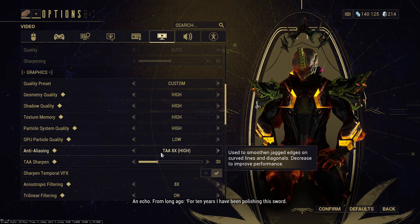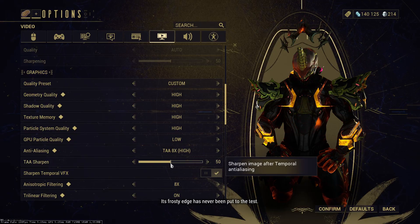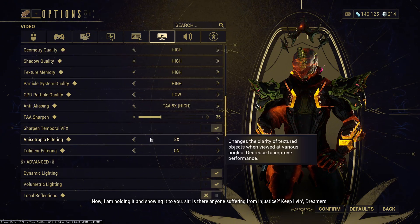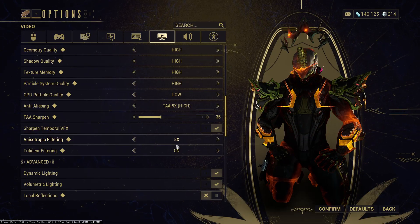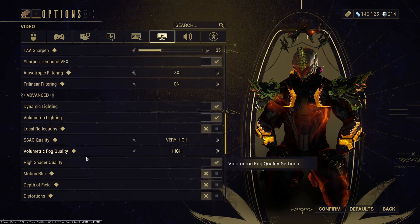Anti-Aliasing I keep at 8x TAA — it won't really affect performance that much. TAA Sharpen I keep at 30; you can bump it up to 50 or even 80 and it will sharpen the game, make it look a little bit better. Anisotropic Filtering I keep at 16x, Trilinear Filtering I keep on — these really smooth out the game and make it look a little bit better.